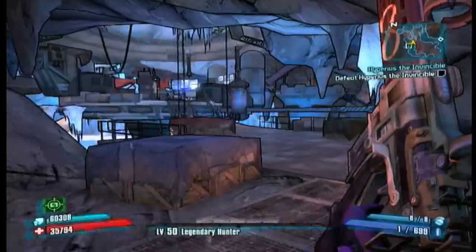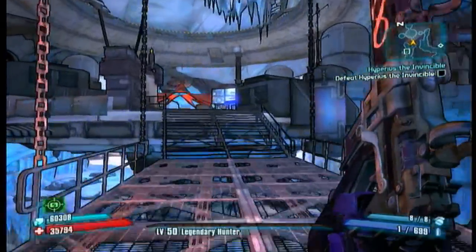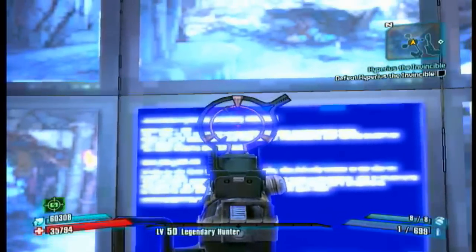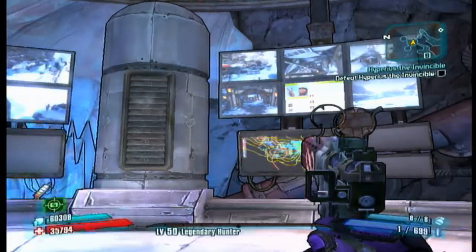It's here in Frostburn Canyon and I saw it when I was going through the main storyline. Most people go up here and see the blue screen of death on the screens, which is actually pretty badass too. There's a lot of Easter egg videos of this on YouTube, but I was interested in this.